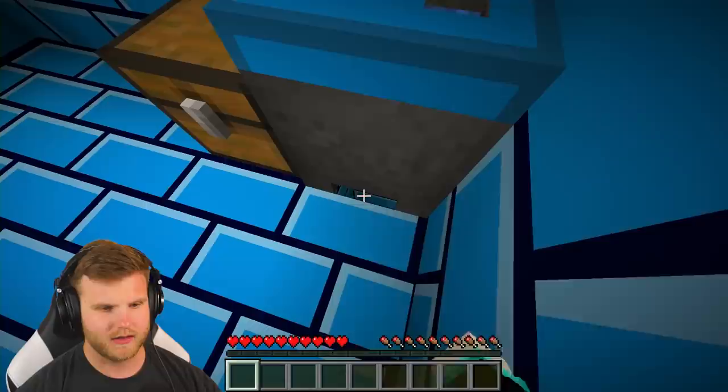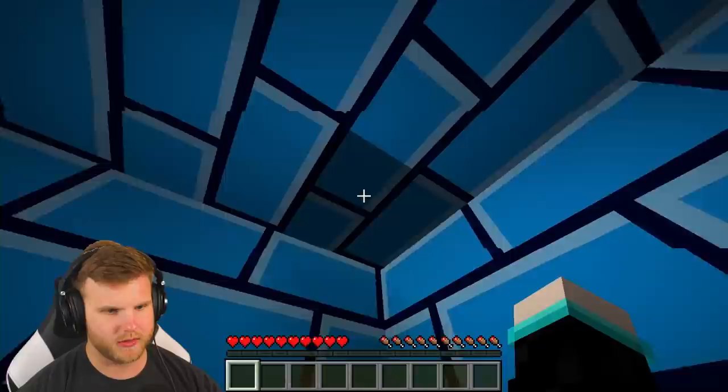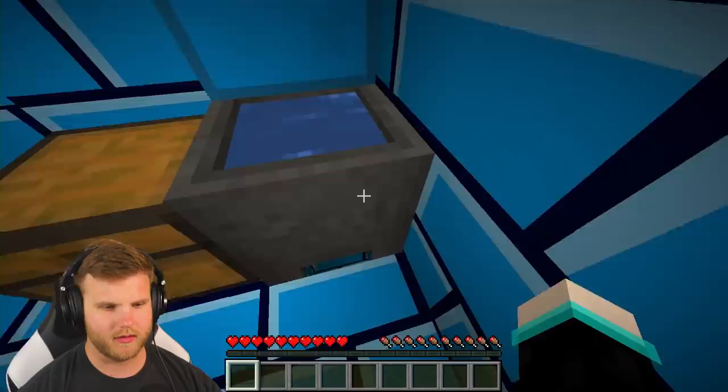There is a chest right here with nothing in it. Remember last time we did this prison escape there wasn't anything in there either. Wait - this block is darker than the rest. Am I able to go through that? Oh you are! There's a lever - okay we pressed the lever, that didn't turn on the light so clearly we didn't fix the electrical bill problem. But we got some water now!